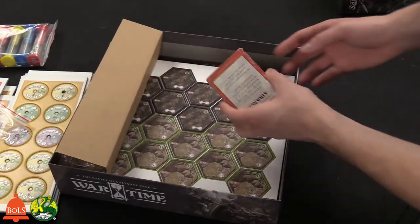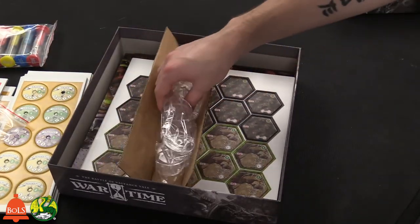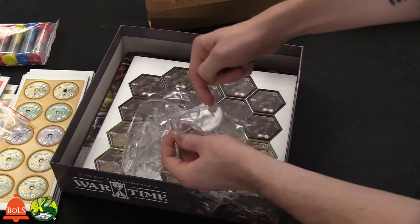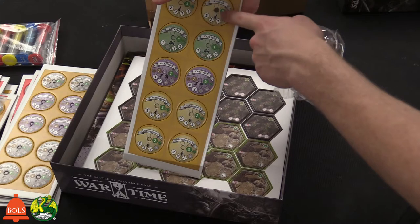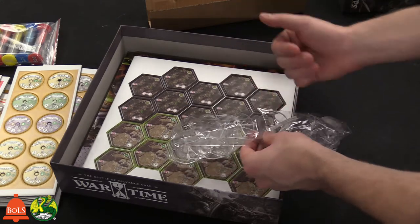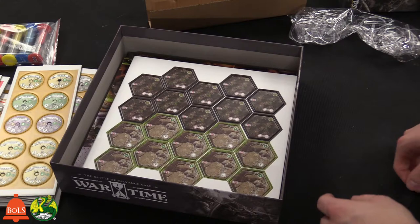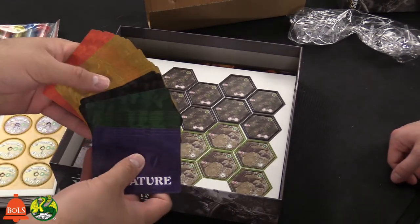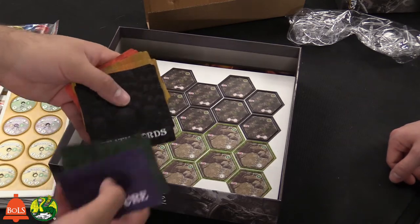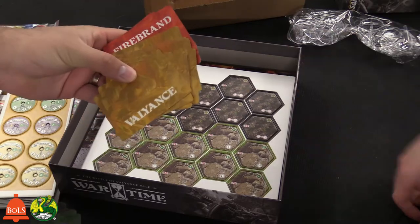You need a lot of baggies in this game for all the different punch outs. We have these cards - there's creature cards. There are five decks: creature cards, woodlands, death lords, valiance, and firebrand. Valiance are the humans and firebrand are the orcs. These look like action cards and spell cards that you can use during the game.